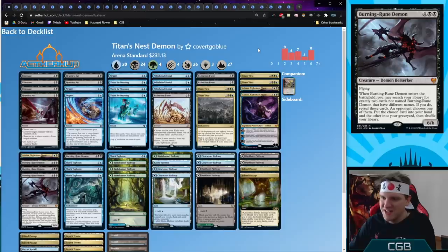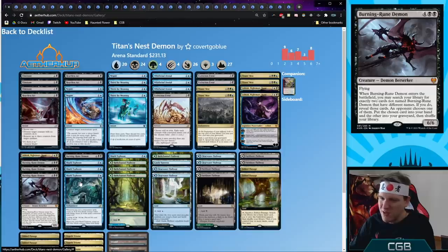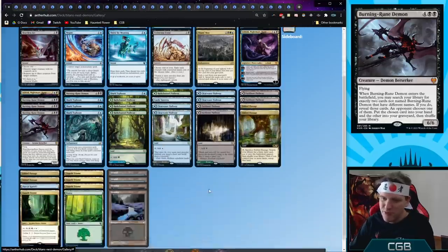Titan's Nest Demon — a Titan's Nest control deck with the key new addition being Burning-Rune Demon. This lets you fill your graveyard with one card and find a different card. Often you play the demon for two black by exiling your graveyard, search for Negate and Whirlwind Denial, and the opponent picks one — you have a counterspell in hand and something in the graveyard to fuel the nest. Then hopefully cast Shark Typhoon and run away. Ashiok Arc are also fetchable targets.